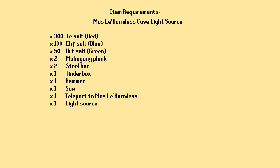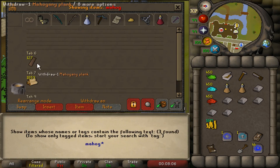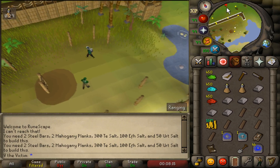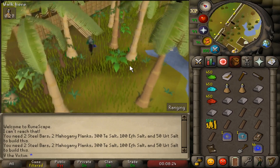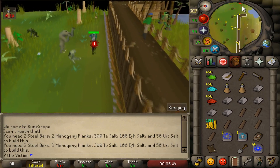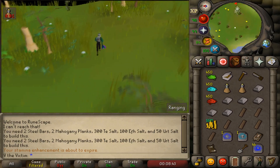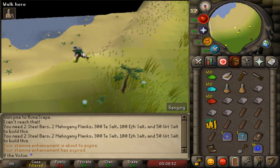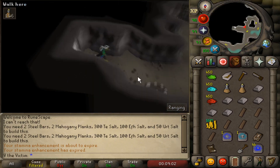Next we have the final light source brazier inside the Cave Horror Cave underneath Mostly Harmless. If you've been following along with the video so far, you may have run out or run low on mahogany planks and steel bars in your inventory, so make sure you have the six of each that you need to finish the remainder of the braziers. This one will require 300 red salt, 100 blue salt, and 50 green salt, just like all the other light source ones. The best way to get there is to teleport onto the island using the clue scroll reward Mostly Harmless Teleport scroll, then run north, then east out of the city. As you enter, a few steps west will be the old fire pit, and all you need to do is left click and build your next brazier.